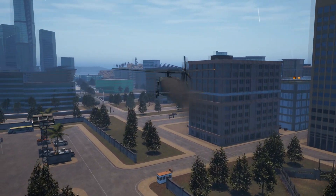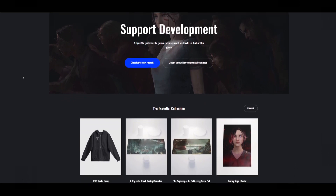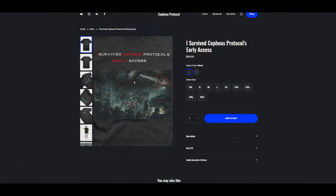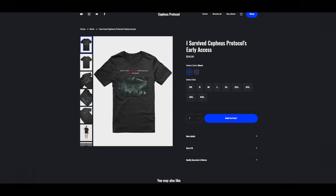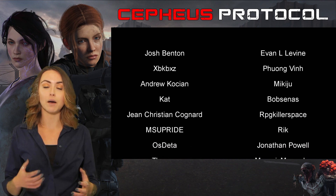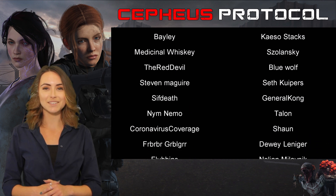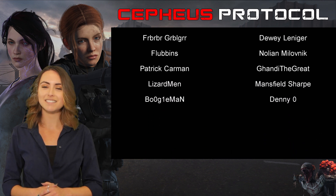Another update I want to tell you is that our merchandise store is now live. There you will find different types of apparel and items based on Cepheus Protocol. This is a great way to help our developers by showing your support. We also invite you to check out our Patreon and join our Discord for all the latest updates. Until next time, this is CertCommand signing off.